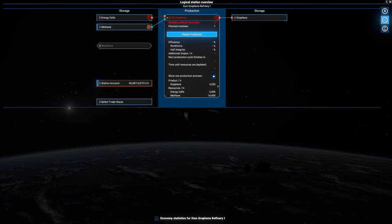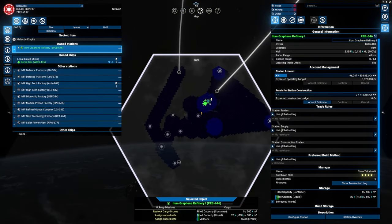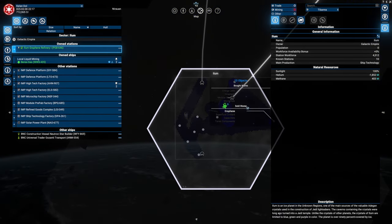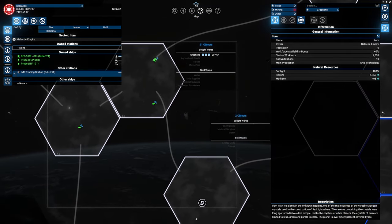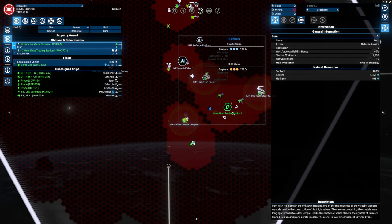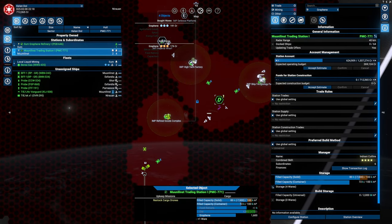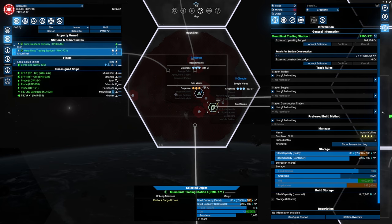That will generate close to 9,000 graphene per hour, which we are going to be shipping. Before this factory is actually operational, we need to set it up so that we know it won't be selling to any of the factions near here. I'm very indecisive, I know. I will set up my two freighters to start transporting the graphene over to my trading station, but we are unable to transport enough to justify not selling it closer. When factories want to, they can buy it from me — that would be okay.